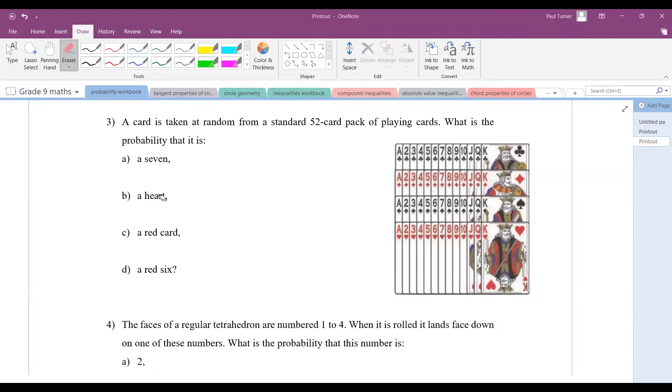For question three, a card is taken at random from a standard deck of 52 cards — this is what we normally play with. What is the probability that you'll draw out a seven? The first thing to do is consider what is in our pack. We can see that we have four sevens: one, two, three, four. So we count them up — that's your favorable outcome. There are four of them, and the total number of cards is 52, so simplify that down to one out of 13.